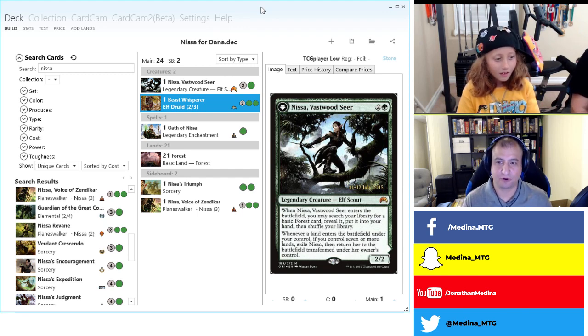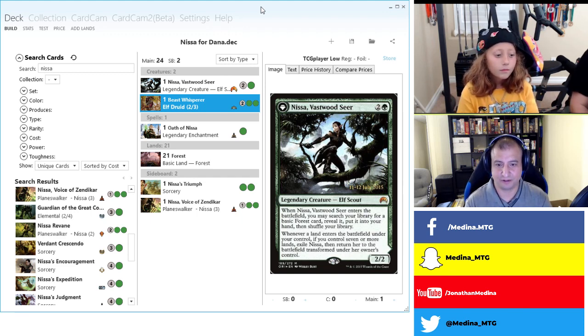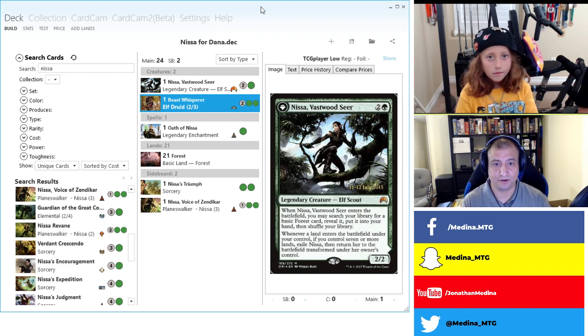Oathbreaker is a singleton format that takes after Commander. In the command zone you can have a planeswalker and a signature spell — one spell and one planeswalker. You don't use legendary creatures. The decks are 60 cards, still singleton, and life totals are 20. Aggressive decks like Elves really have a chance in Oathbreaker because with everyone at 20 life, it's easy to take them down to zero.